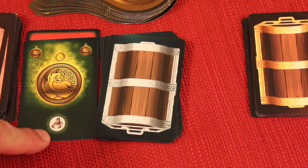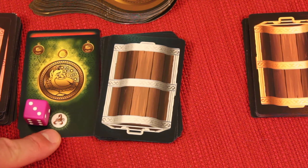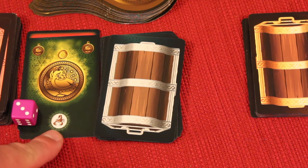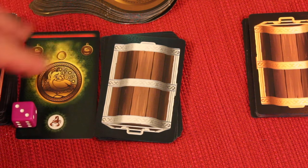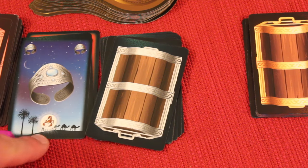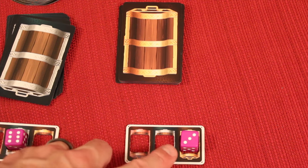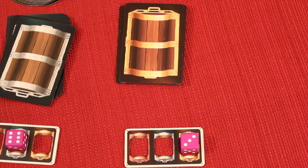You might also draw a scorpion card. If you draw two or more scorpions and the total meets or exceeds your die value, you bust and all those cards go back in the treasure chest. I'm going to push my luck — I drew a second scorpion but just escaped, so I get to keep these cards because I did not bust. The player with the lowest number on the gold chest does the same. If you bust, you only lose the cards drawn that round.